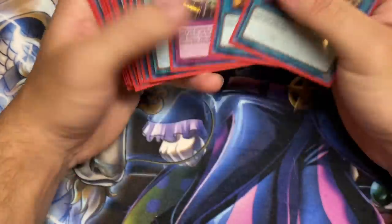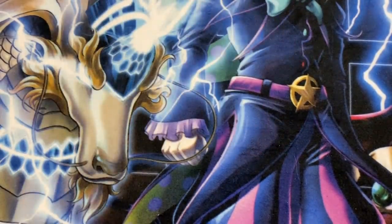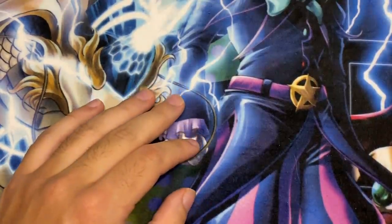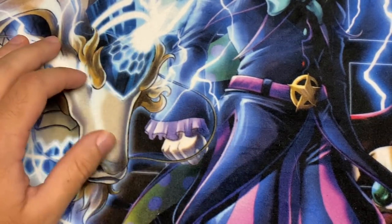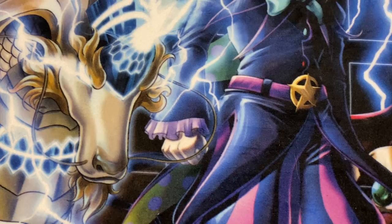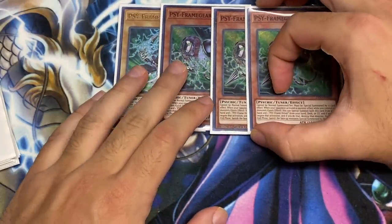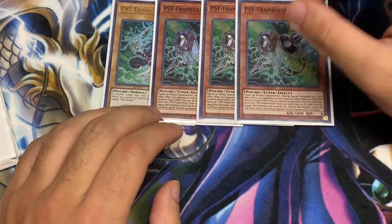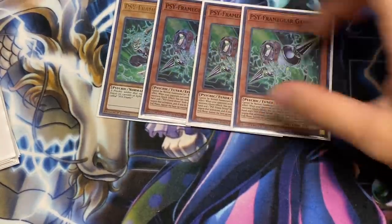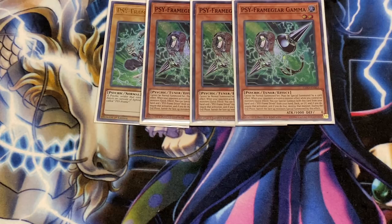The side deck is built specifically to complement Archfiend Eccentric in the main deck, which is searchable by Abductor. If your opponent doesn't have access to Herald, you can use Eccentric to pop the Vanity. For the extra side deck: three Gamma and Driver serve dual purpose - stopping Drytron and VFT from even being made, and stopping Droll and Lockbird and Ash Blossom. Since your whole deck has so many cards that search and draw, you can Gamma Driver them. I'd recommend playing an Omega if using Gamma since they don't make Crowley or Needle Fiber.